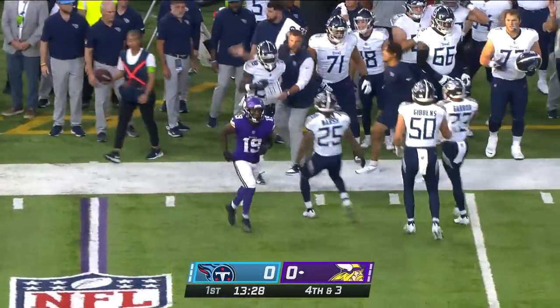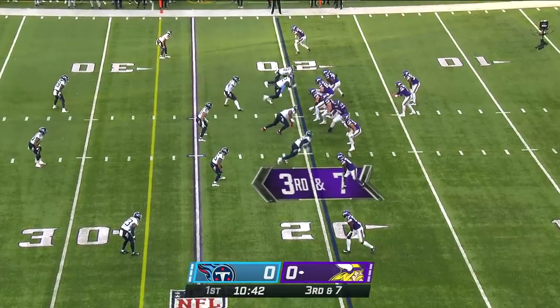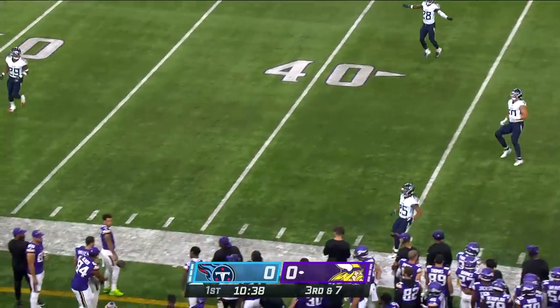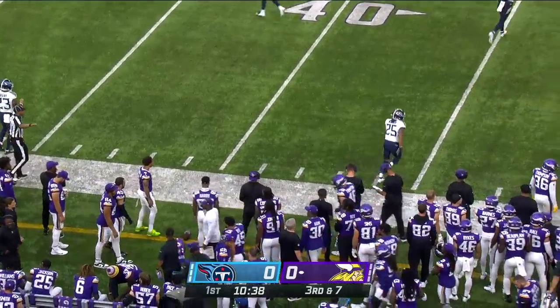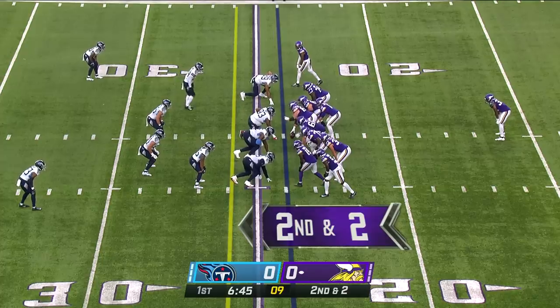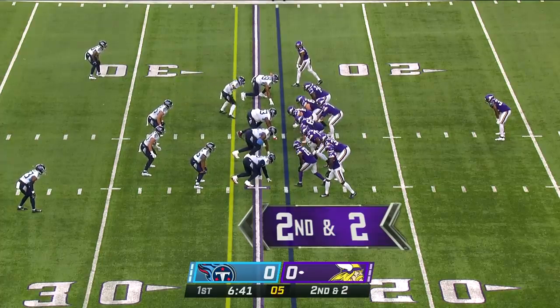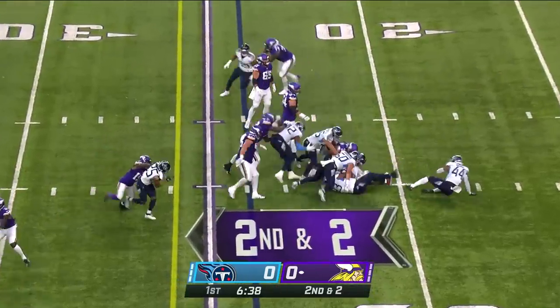Brandon Pal the intended receiver. Now it's third and seven, gives the defense an opportunity to blitz. Mullins one of five, 18 yards, hit as he throws, chucks it well over the head of Brandon Pal. Mullins under center, Ty Chandler has been the only tailback used so far. Jackson up top, hand off to Chandler.